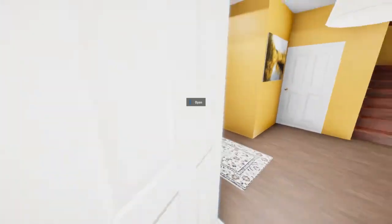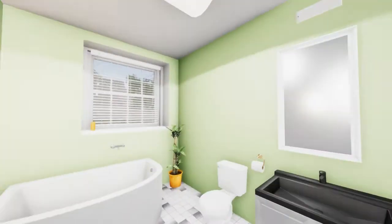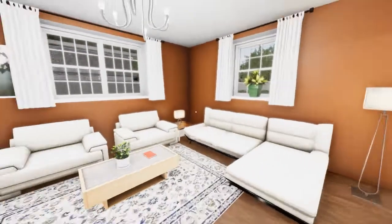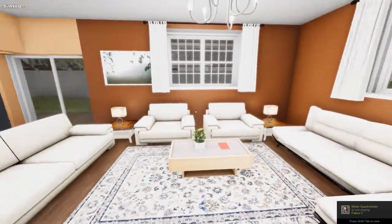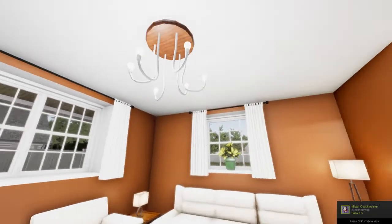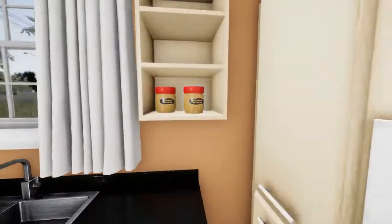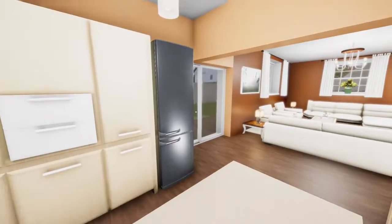And then of course we have our downstairs bathroom, nice lime green color. And over here we have the living room — kind of a living room, just a room for people to come and sit down and talk and chat. Nice little sitting room. And of course you've got to have a kitchen where they can eat. And peanut butter. So there is the kitchen.